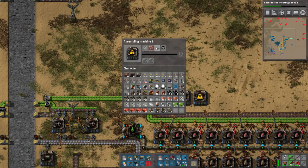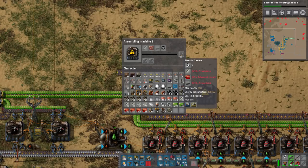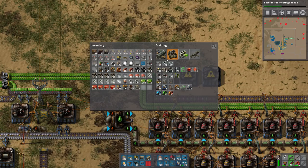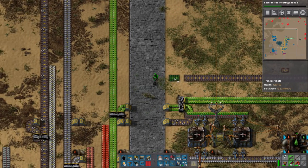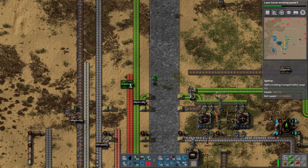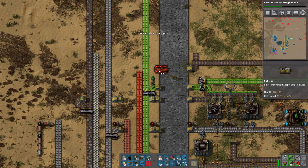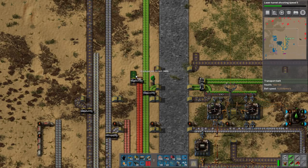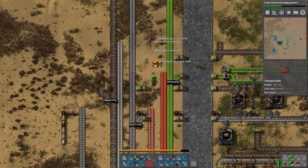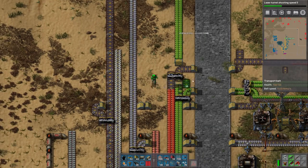So this needs two things - it needs advanced circuits, stone bricks, and the other shit. I think it makes it in five seconds. I'm not too sure if the red inserter will be enough speed for this stuff, but that's okay because we'll just add another red inserter if that's actually the case. So that's our - I guess the red chips or something. There you go. And steel will also come over here as well.